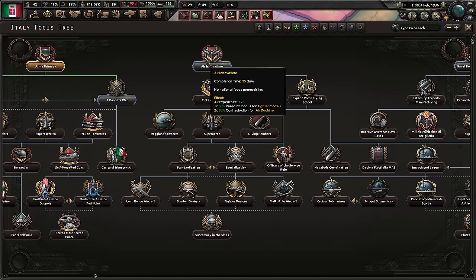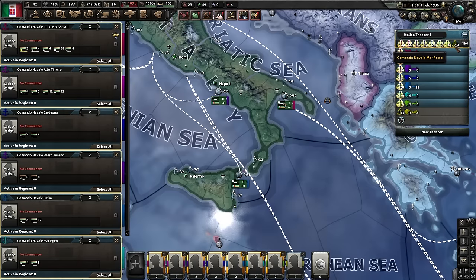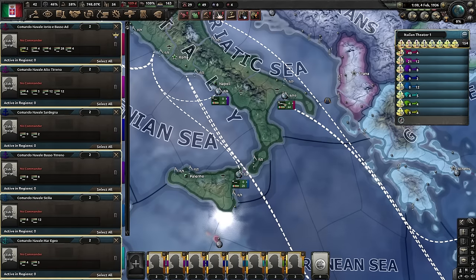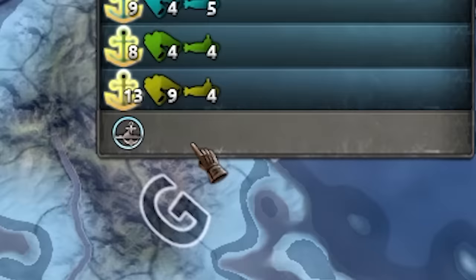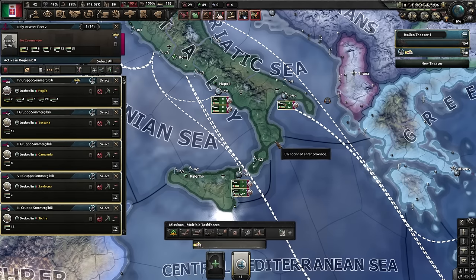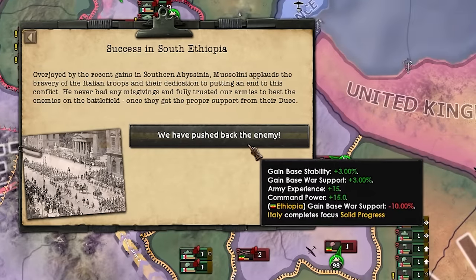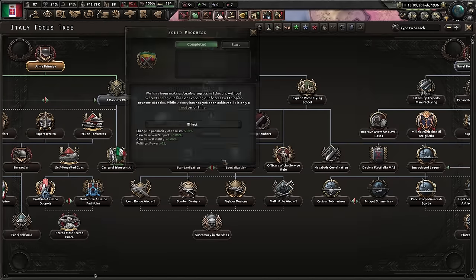For the second focus, I'm going to go for better planes — you'll see why soon. By the way, I'm going to merge my entire navy into a huge blob. I'll select all the different navies I have, put them into reserve, then select the reserve and merge them. This is the easiest way to merge your navy if you didn't know. North succeeded, success in the south — very good. And we complete the focus.